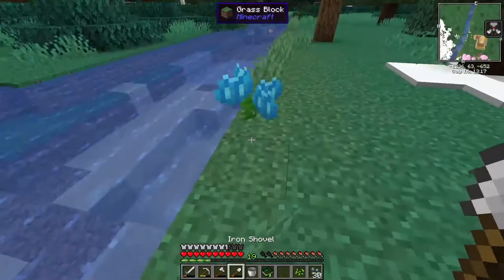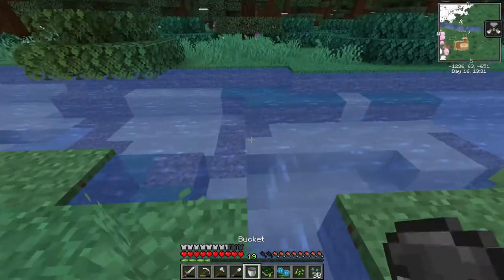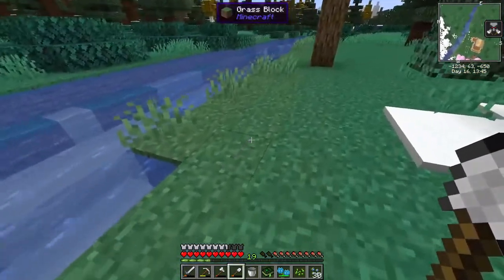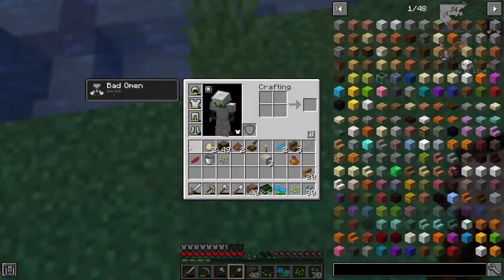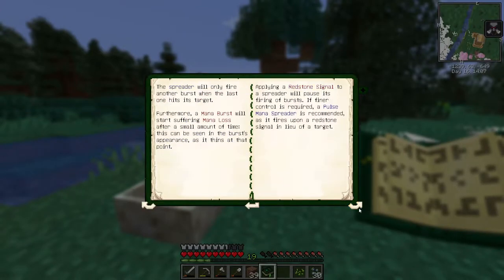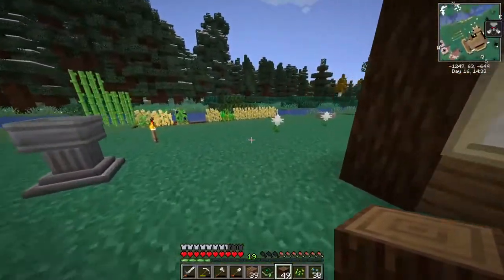Let me think about how we're going to set this up. If we cut this out, put a water source here, and put the flower diagonal like this, would that work? We're going to need a mana spreader - probably going to need gold, a mystical petal, and living wood. That's much easier than I remember. Looks like we only have two pieces of living wood left, so let's go pick up some more.